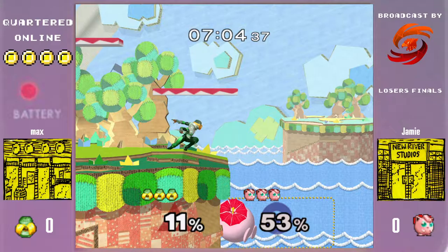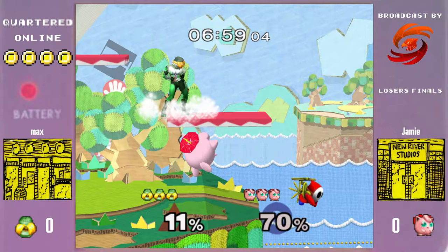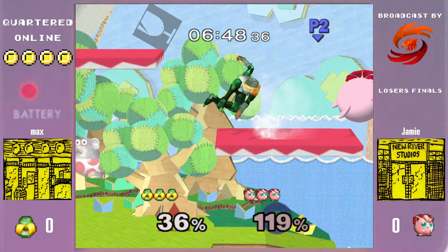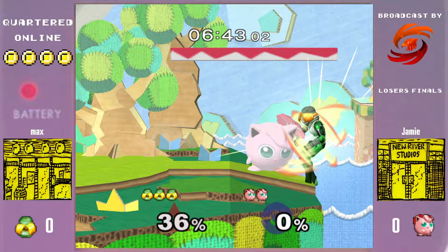Yeah, crouch cancel counts — gets back up. The hits for Max — it was slightly risky to run off the path there, but that should... oh, not quite a kill. I think that might have been a case of good DI saving Jamie there.